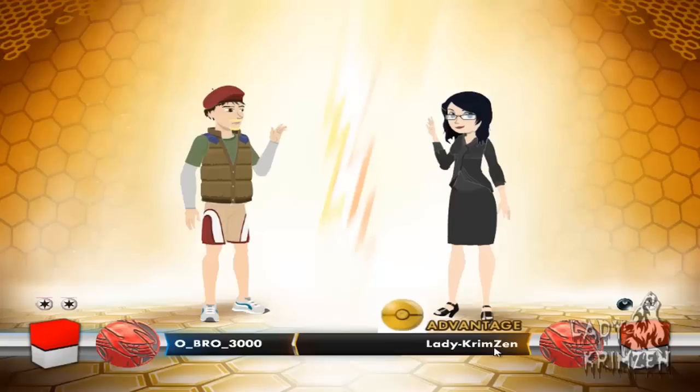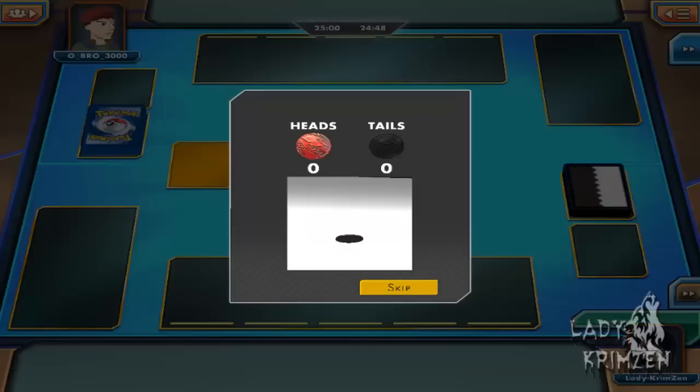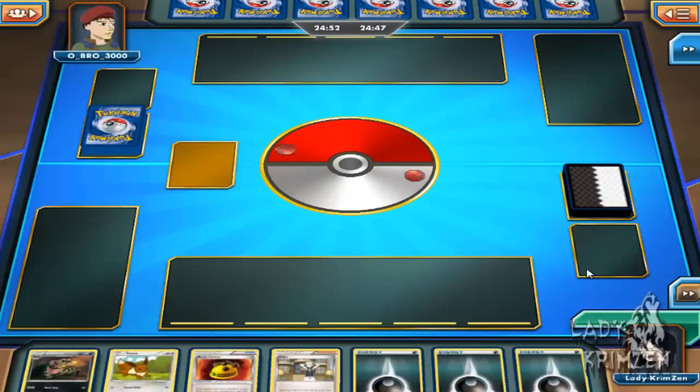We actually found a match — it took quite some time. This is up against Obro 3000. The nerves just kicked in. He's flipping the coin, gets heads, but he actually chose tails. So yes, I'll go first. I like having the advantage of going first.